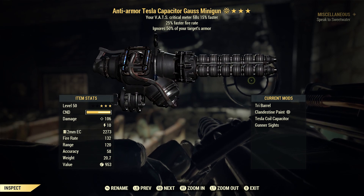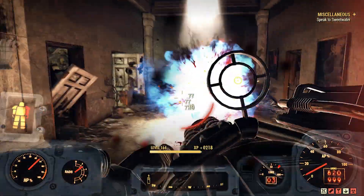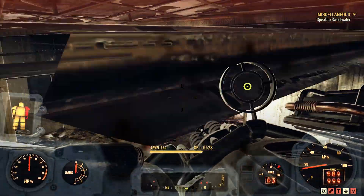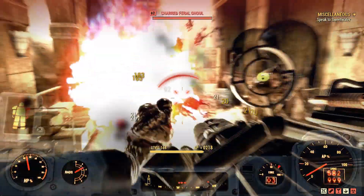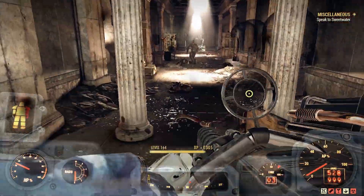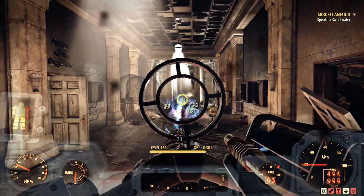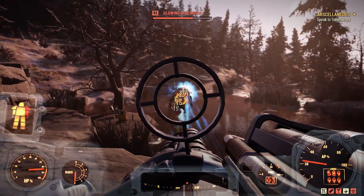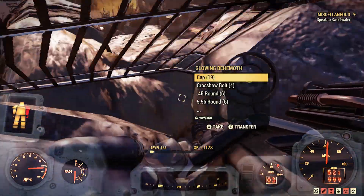The first Goss minigun we're looking at is the anti-armor faster fire rate. It kills ghouls pretty fast — about five to six rounds. As you can see, we're really slaying through them. I was pretty impressed with the damage output. It also took down a behemoth super fast, pretty impressive for just an anti-armor faster fire rate.